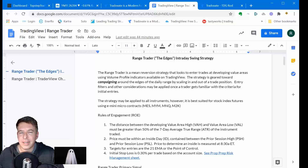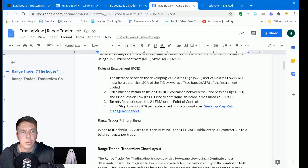The Range Trader is a mean reversion strategy that looks to enter trades at developing value areas using the volume profile indicators available in TradingView. It's geared towards campaigning — meaning scaling in and out around the edges of a daily range. It can be applied to all different instruments, but for the combine I'm only trading the micro index futures: MES, MYM, M2K, and MNQ — normally just the MNQ and MES. There are rules allowing you to trade a full contract once you achieve a certain profit threshold.